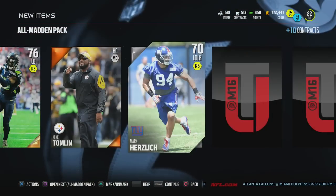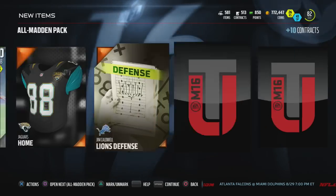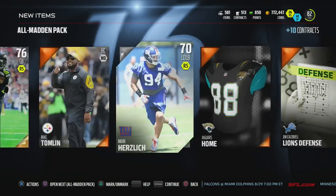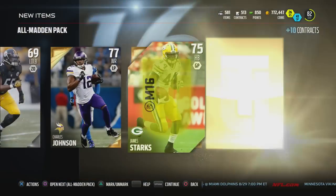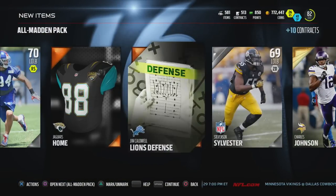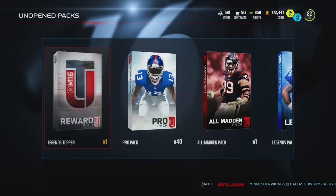We got Jeremy Lane, a Jaguars uniform - come on give us something. Charles Johnson - let's hit it from the back. We got James Starks and Cory Redding - okay, not bad I guess. That was pretty trash also.